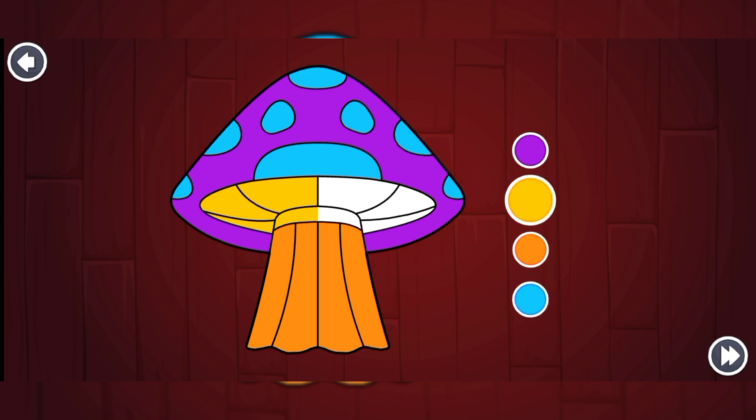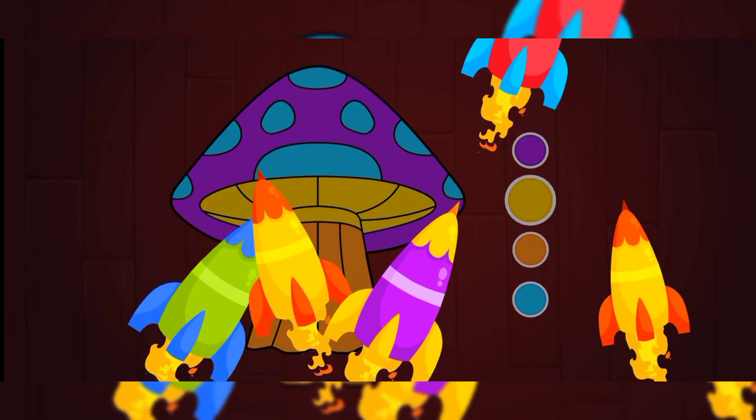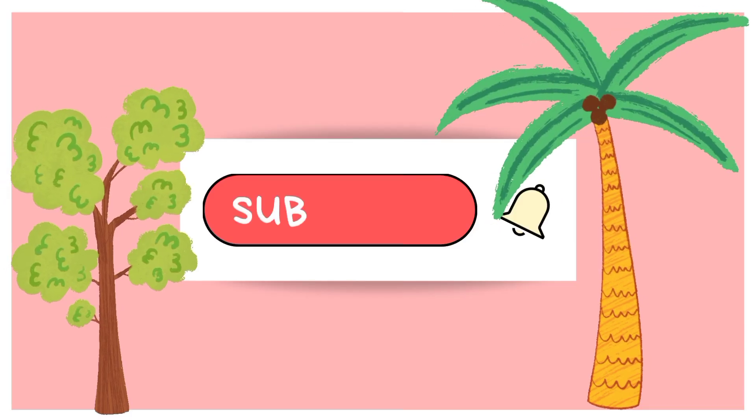Now which one is left? The yellow one for the inner side of the mushroom. I'm going to put it in here. It's complete! Oh my god, so many rockets, kids!